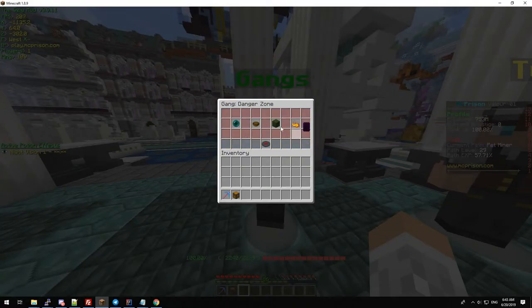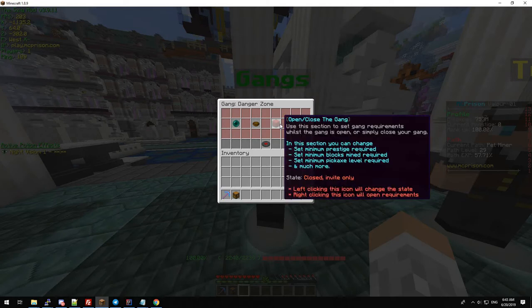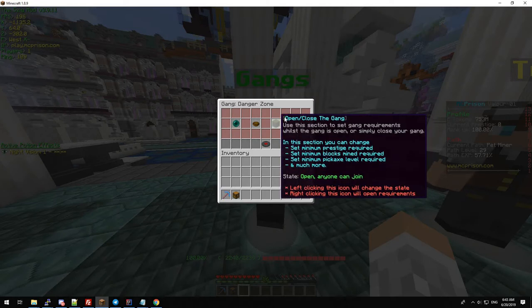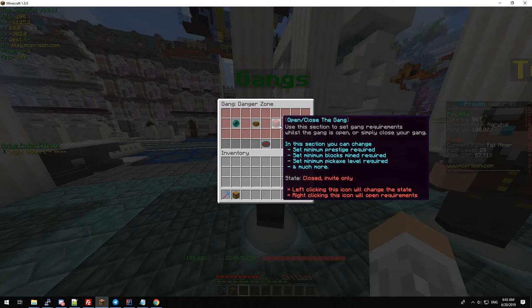Back in the danger zone, this is where you can open the gang or set requirements. To simply open or close it, you just click this icon. You can tell if it's open or closed by the colour of the wool — if it's green it's open, if it's red it's closed. It also shows the state near the bottom.